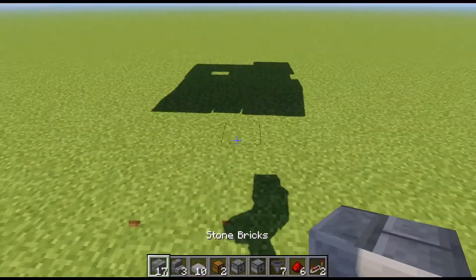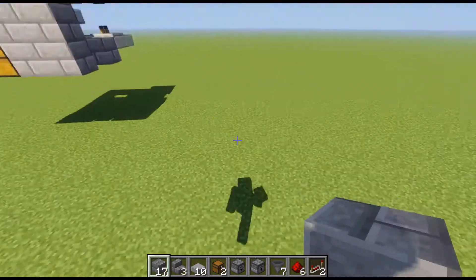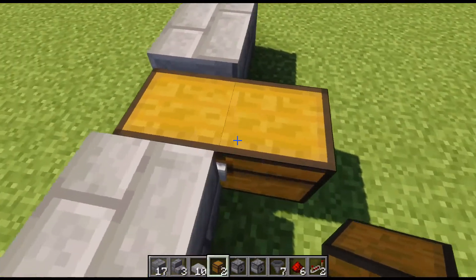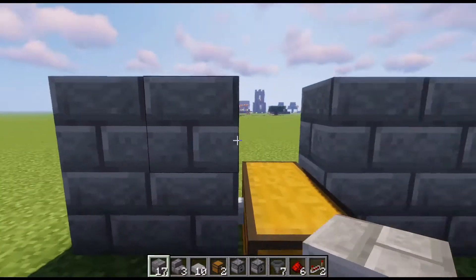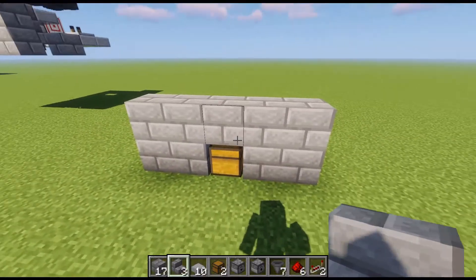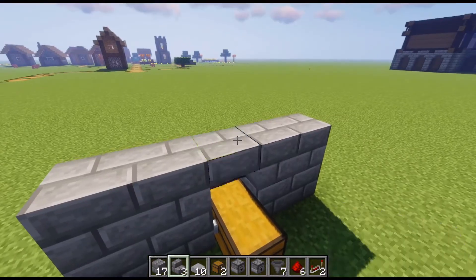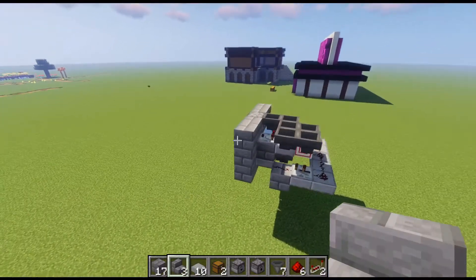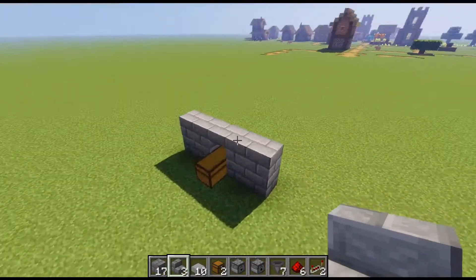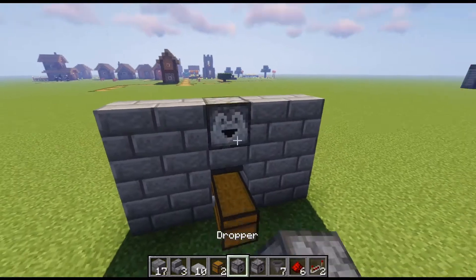The first step is going to be to build this front wall that all the redstone will be attached to and running into. To do that, you just make a row of four like this. You can have the chest back here so it's facing in this way. Set up another row of four, do an upside down stair here to make sure the chest still opens but still allows for a smooth surface. This could be any full block here because the water will be going in front of it and we can't have the water flowing out the front of the machine. Then we'll have another row of four up top and the dropper facing inward like this.